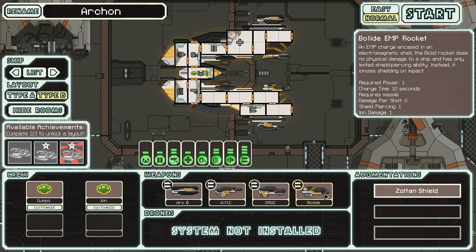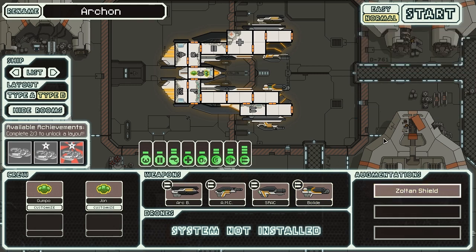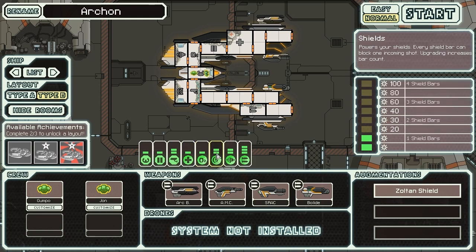We also have the Bolide EMP Rocket — basically an ion rocket. It does one ion damage, can only pierce one shield, but has the potential to do up to two or three total ion damage. It's a pretty neat disabling weapon but not quite as powerful as the others, which is why it only takes two power to fire. So that's all the interesting stuff. We also have a Zoltan shield, because this is a Zoltan Type B — we start with one full layer of shield and the first two blocks in our dodge.